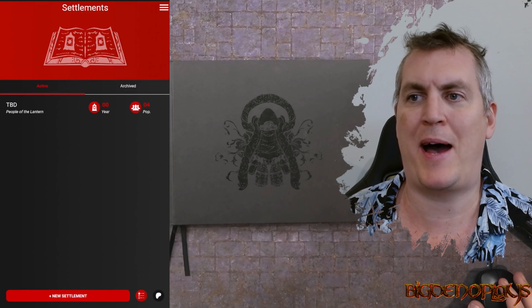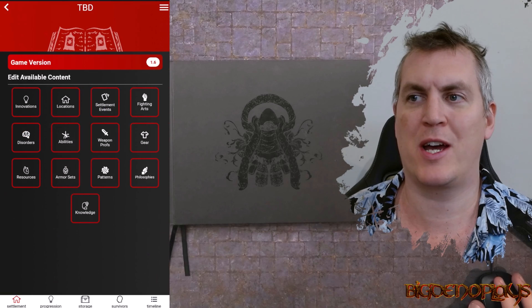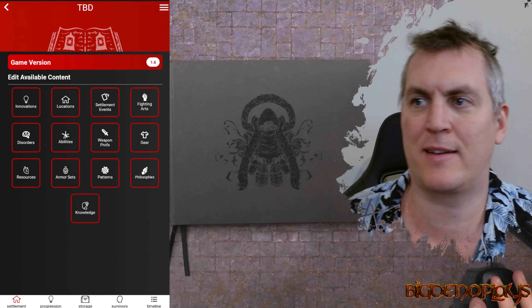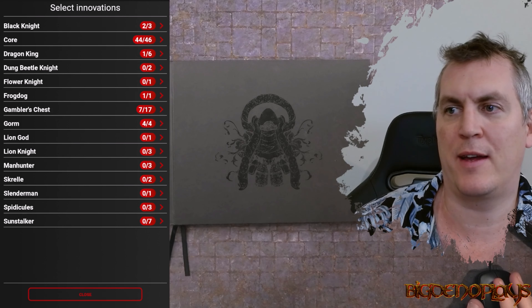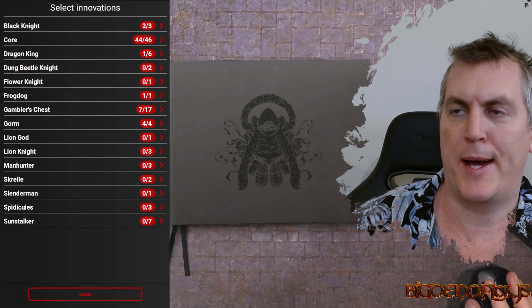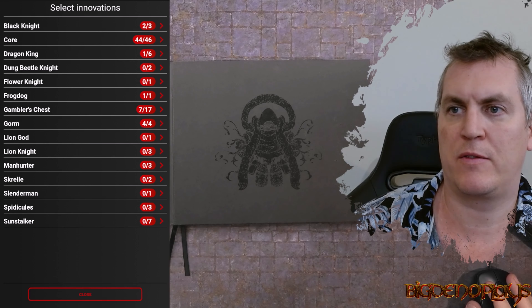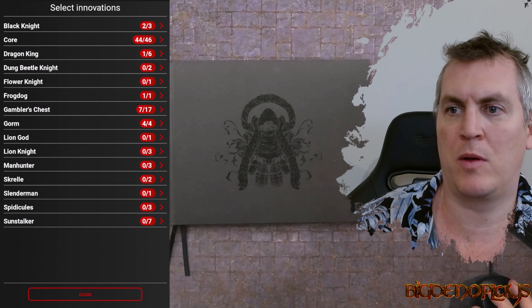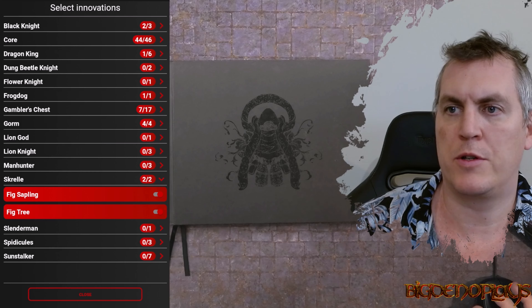If we go back to our People of the Lantern campaign and click on Change Content, we can actually select various fighting arts, innovations, etc. The options include Black Knight, Core, Dragon King, Flower Knight, Gambler's, and so on. We will include Skrulls, two innovations, which is a bit of fun.